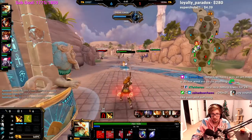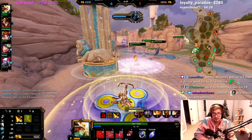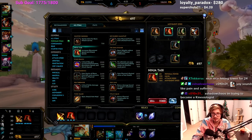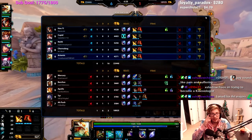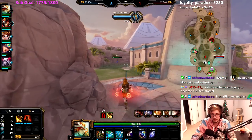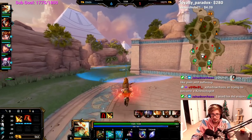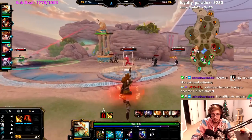Let's get boots - actually, let's clear this wave first then get boots. I'm out of here. He wouldn't dare ult me - he doesn't have the plums. Ninja Tabi, then I think we go into Kinesis or Atosebo. I think Kinesis is better for the damage, then Atosebo for the pen.